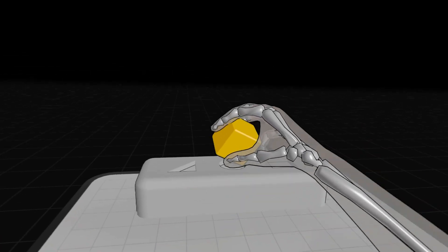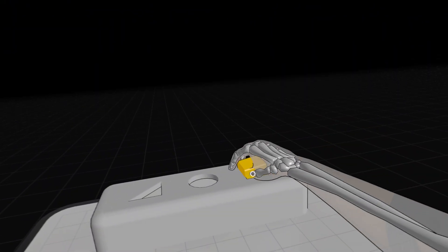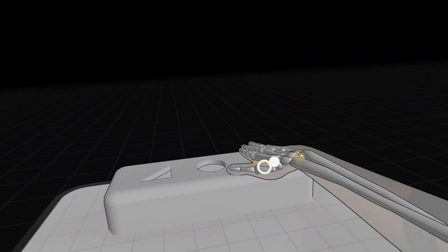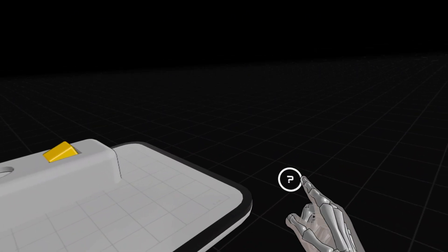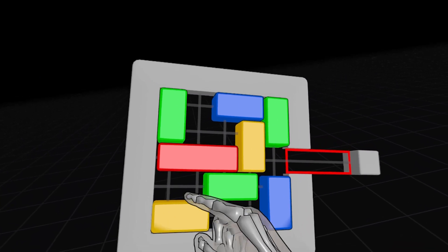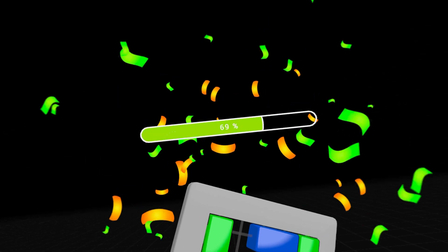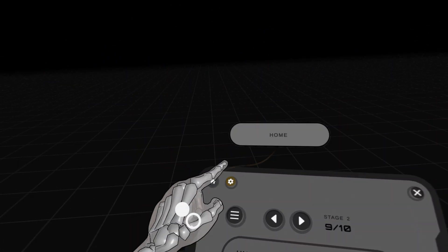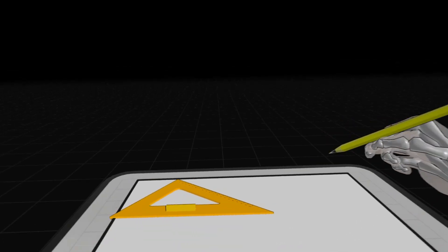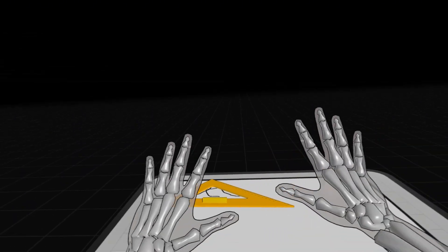Here is an example of a simple puzzle where we can grab different items — and I can prove that I am at least three years old. Maybe not. We'll try just one more here. There are so many options with this game, but this is just a small taste of pretty much showing off different physics that you can do with just the hand tracking.